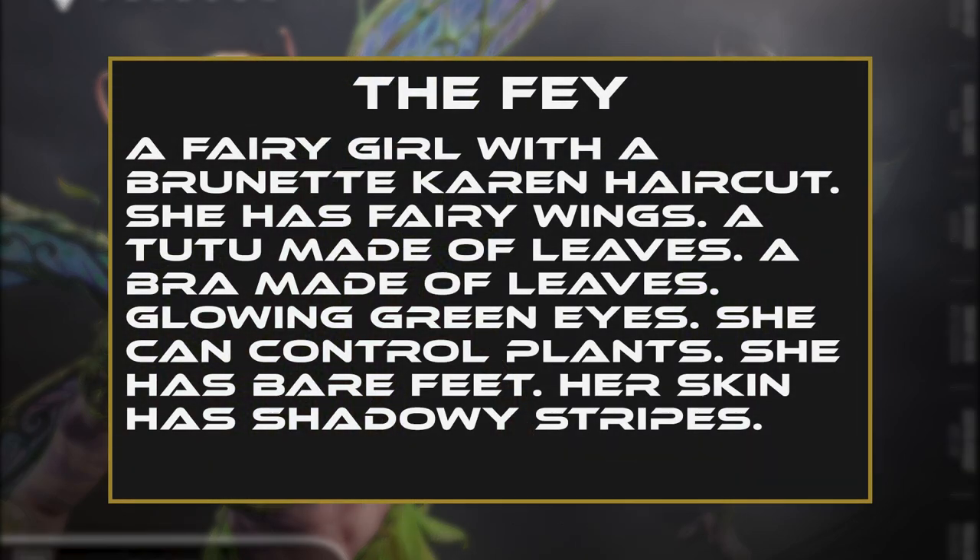A fairy girl with a brunette Karen haircut. She has fairy wings, a tutu made of leaves, a bra made of leaves, glowing green eyes, she can control plants, she has bare feet, her skin has shadowy stripes.